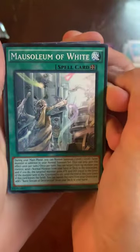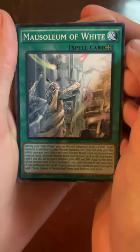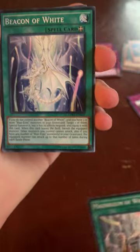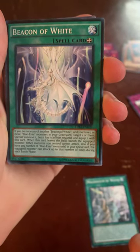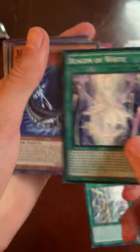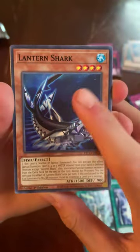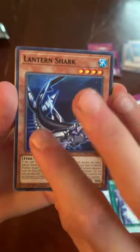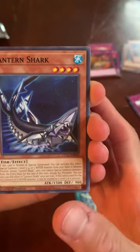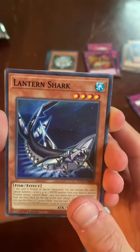Also Mausoleum of White, and Beacon of White — this is Blue-Eyes support. And Lantern Shark — water fish monsters are actually not bad if you make a deck around them. The newer marine sets are pretty powerful if you can use them correctly.